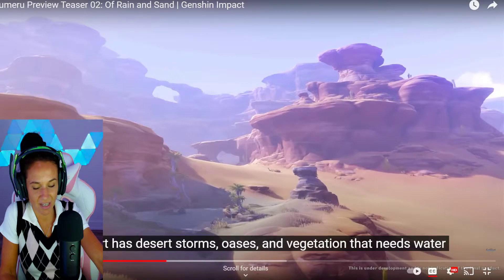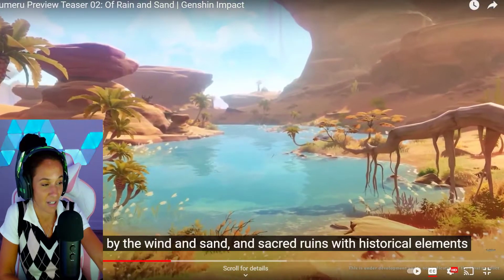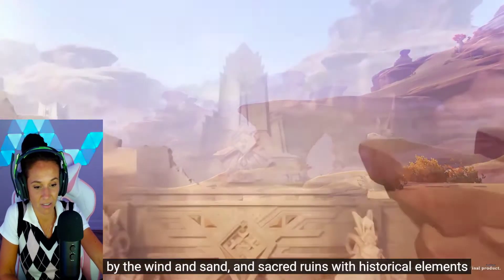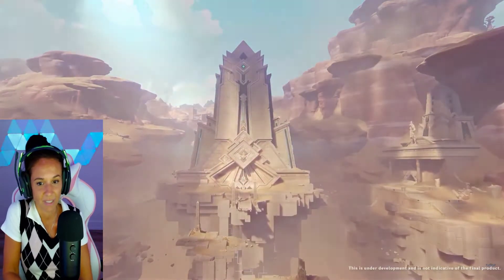The desert has storms, oasis, and vegetation that needs water. So we're getting like two kinds of extremes here. And hence we saw the historical ruins — more like Egyptian.